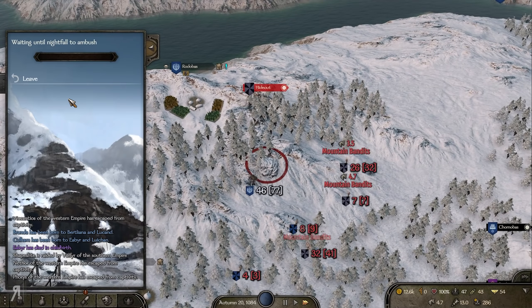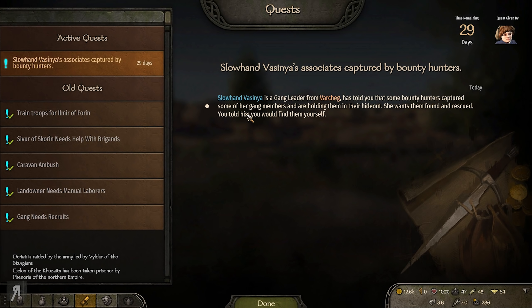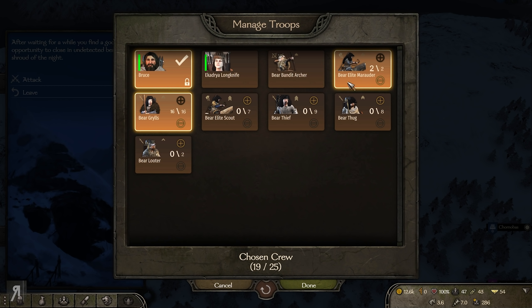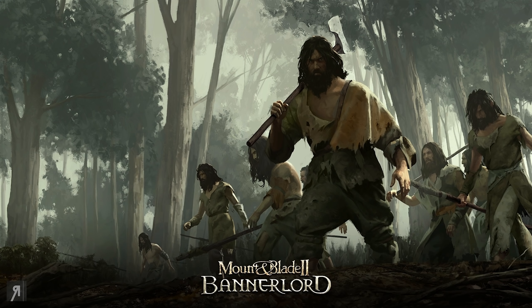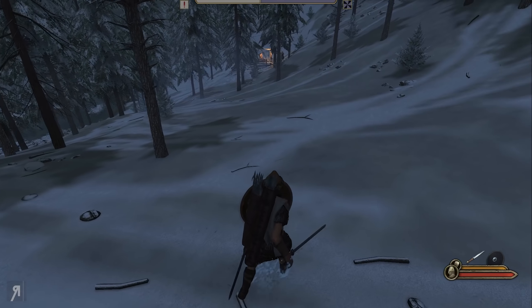Let's go into the hideout and wait for nightfall to attack. There is actually something to do in these hideouts with the Forbury mod. I'm going to take only 5 units plus myself into the actual hideout because I want it to be a challenge. Bear Grylls is probably going to do a fantastic job. I'm using this sword — it's actually not bad, just really bad against four enemies.